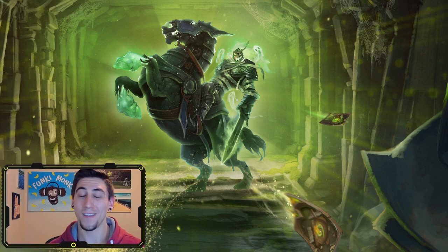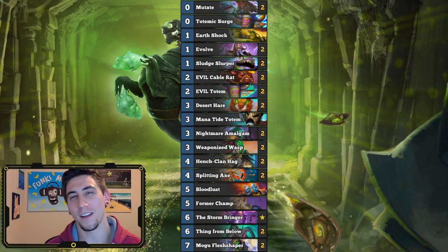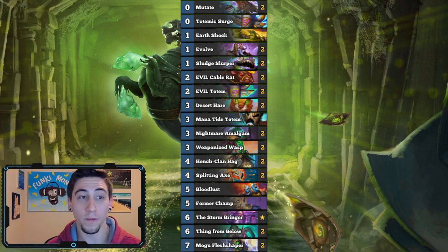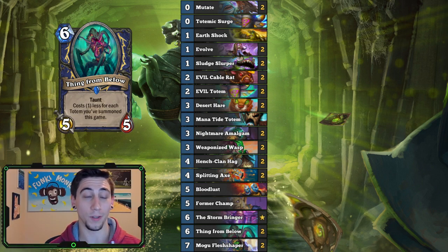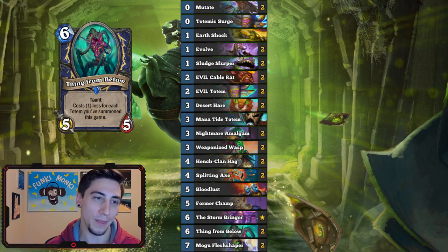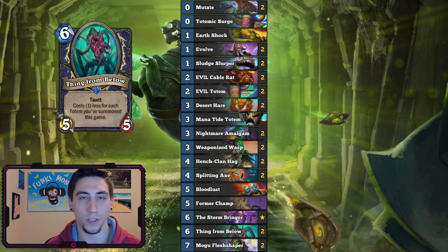Hello world! I've got a super fun deck for you guys today — it's going to be a Totem Shaman deck. We got a couple new cards from wild back into standard that really make this deck shine. One of them is Thing from Below, which gets discounted for every totem that you play. So I figured we'd build a deck entirely around the totem synergy so we can get it out a lot faster. Another card we got back from wild into standard is Evolve.